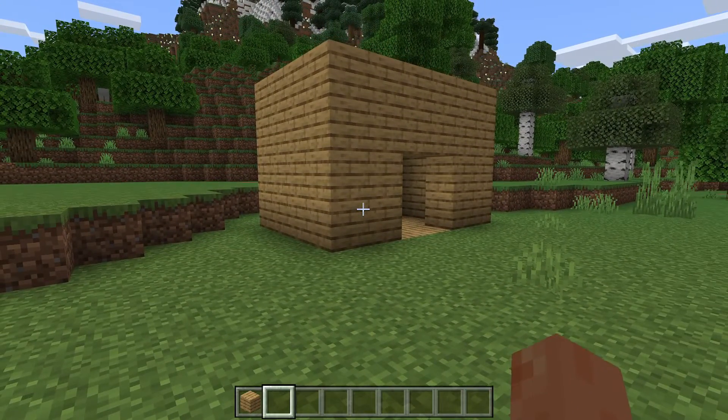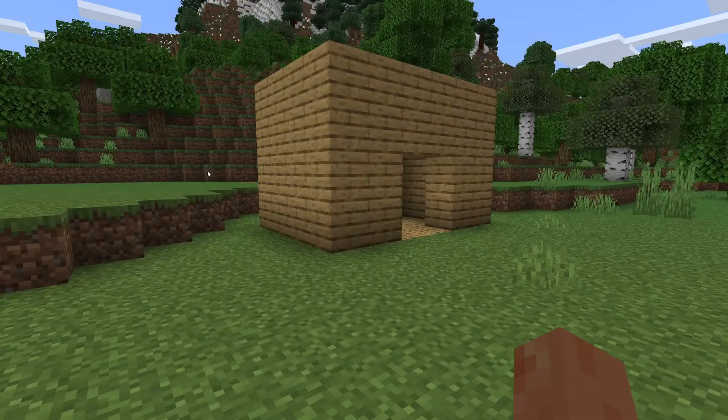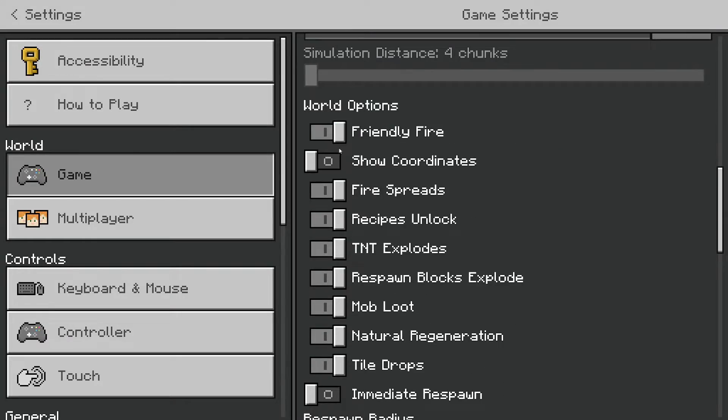Firstly, go and enable coordinates. To do that you pause the game, go to Settings, then Game, and scroll down until you get to World Options and toggle on Show Coordinates.